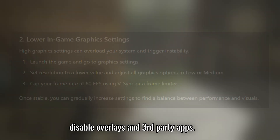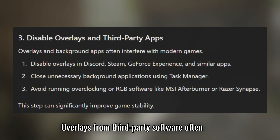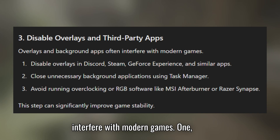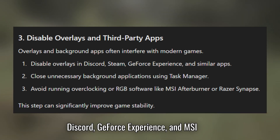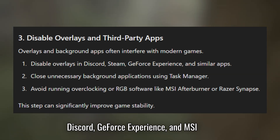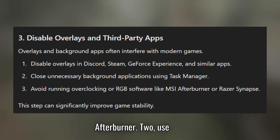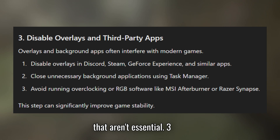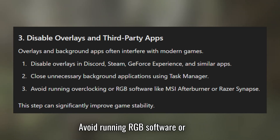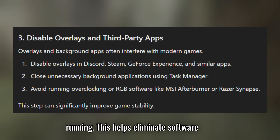Solution 3: Disable overlays in third-party apps. Overlays from third-party software often interfere with modern games. First, disable overlays in apps like Steam, Discord, GeForce Experience, and MSI Afterburner. Two, use Task Manager to close background apps that aren't essential. Three, avoid running RGB software or overclocking tools while the game is running. This helps eliminate software conflicts.